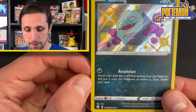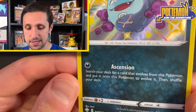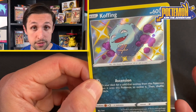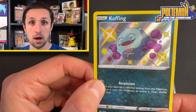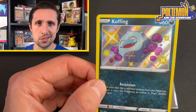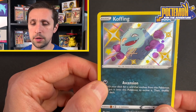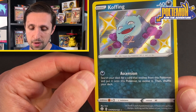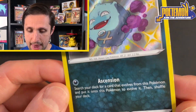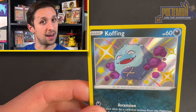It's also a really cool card — it has the attack Ascension, which lets you search your deck for a card that evolves from it, so a Weezing, and put it on top of this Koffing. Your turn ends, and it's just an awesome way to accelerate and get that evolved Pokémon into play if you play the card game. Take one last look at this beautiful card, and I'll see you in the next video.